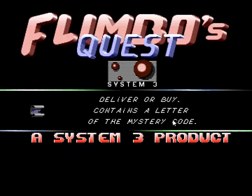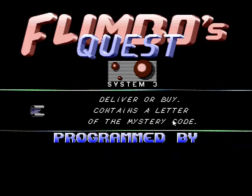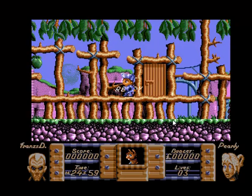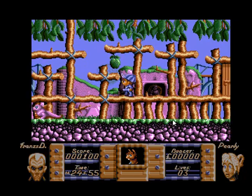They made other games such as Worms and Sensible Soccer. So as you can see, this is Flimbar's Quest - the Amiga version. I originally had this on the Commodore 64, but this is the Amiga version.